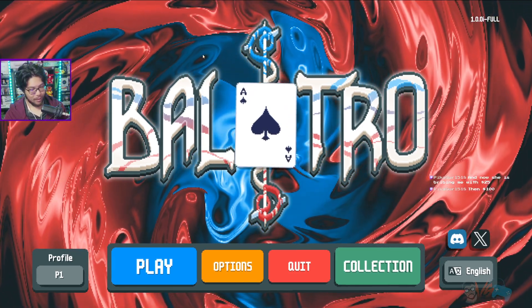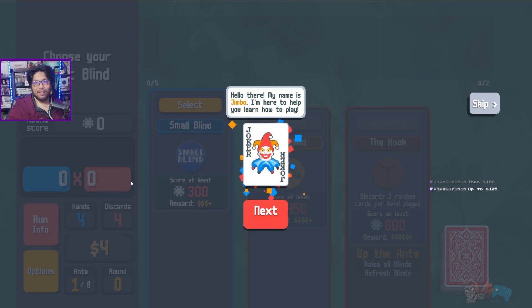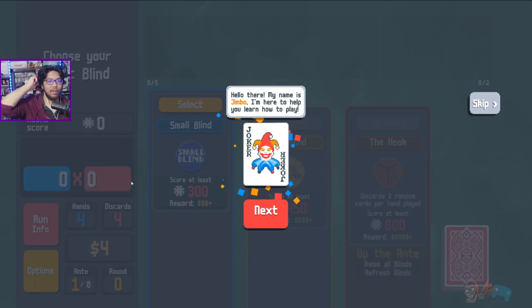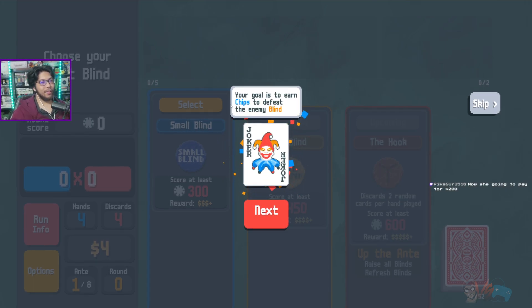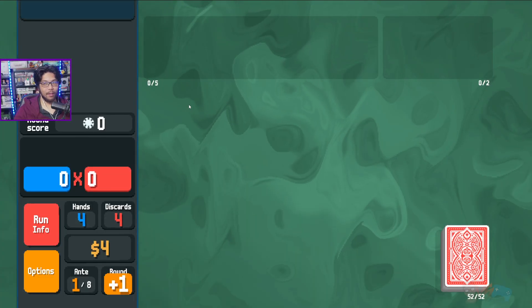Hopefully there's a good tutorial. We're going to play enough for at least a review, but we might have multiple videos. Let's get started. Hello there, my name is Jimbo — we're here to learn. Your goal is to earn chips to defeat the enemy blind. This is a small blind, you only need to score 300 chips to beat it. Select the small blind to start the round.